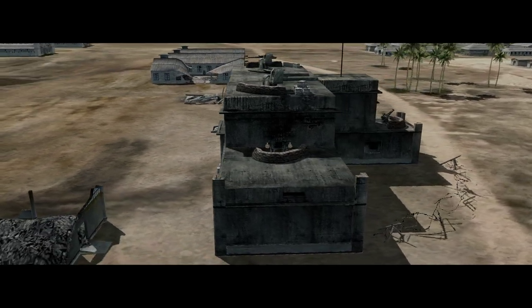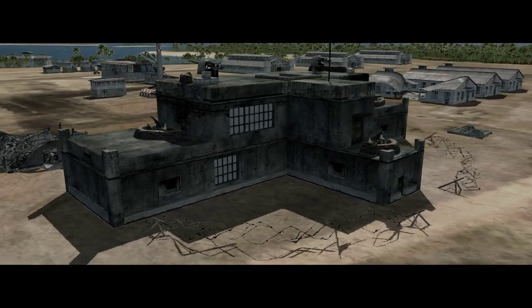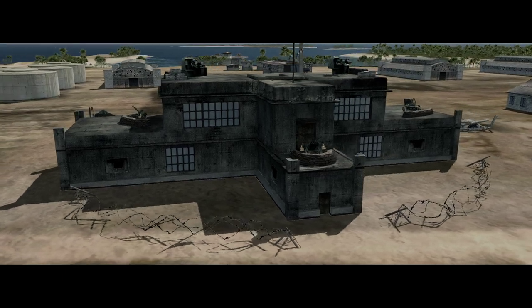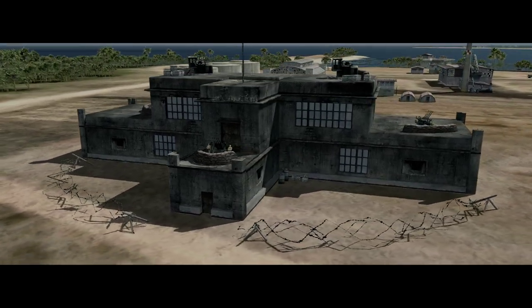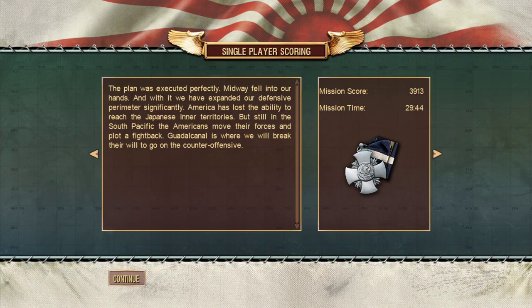Looks like we changed history today. The plan was executed perfectly — Midway fell into our hands, and with it we have expanded our defensive perimeter significantly. America has lost the ability to reach the Japanese inner territories. But still, in the South Pacific, the Americans move their forces and plot a fightback.